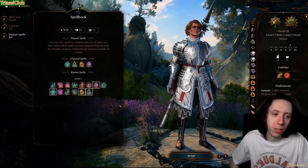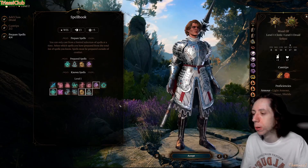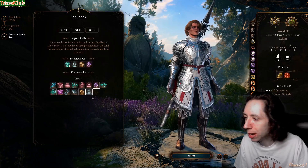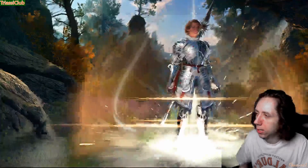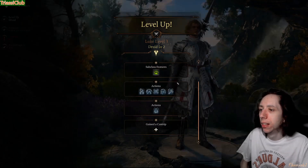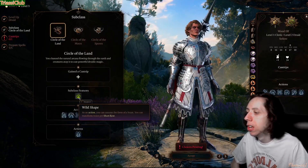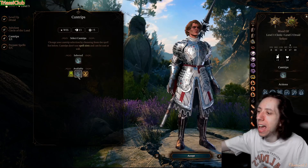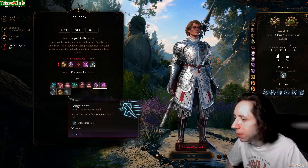If you have an Abjuration Wizard in your party you'll really want Create or Destroy Water. I don't think it breaks sanctuary — you're not doing damage, you're just getting enemies wet. You should have somebody casting cold or lightning; there are really good builds for that. We're going to pump druid. I could see Circle of Spores, but we're doing Circle of the Land to restore spell slots.